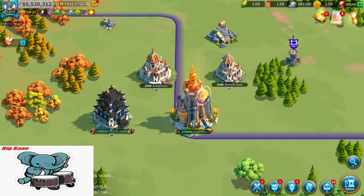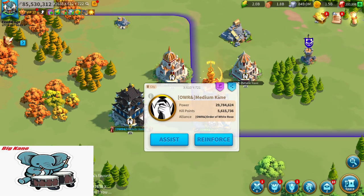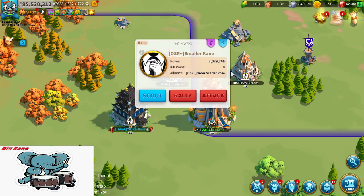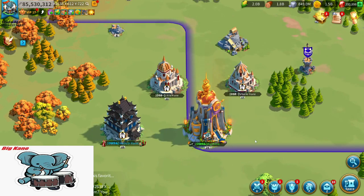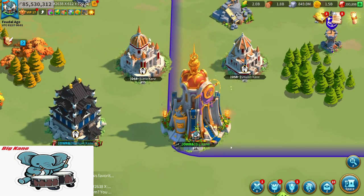The next most important thing you can do is having at least three or more farm accounts. If you look at my city, you can see I have one here, one here, and one here. These need to be in your account for you to participate and play this game. If you're an active fighter, there's no way you're going to have enough resources if you don't have farm accounts.